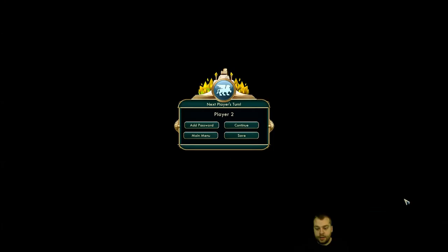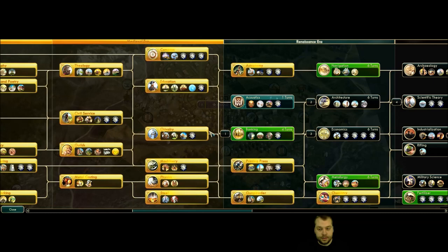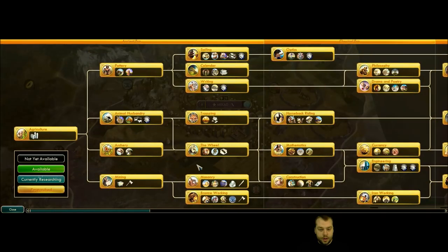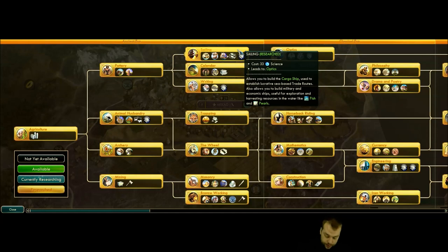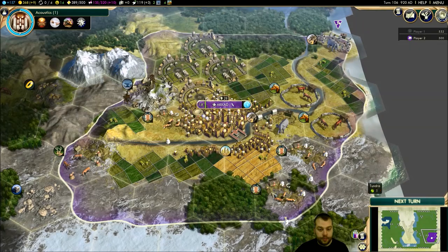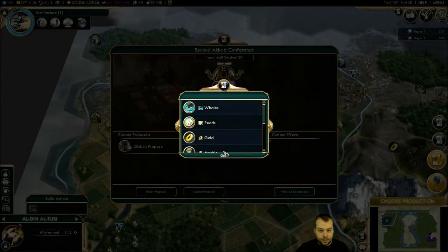Now let's go to the other side - we're going to test this without Scholars in Residence. This guy on the other hand has every single tech researched: compass, sailing, masonry, bronze working. So I should see the cost to research mining on this guy - without Scholars in Residence of course - is 21 science. And sailing is 33. Let's write it down: 33 on sailing and 21 on mining.